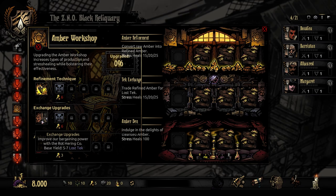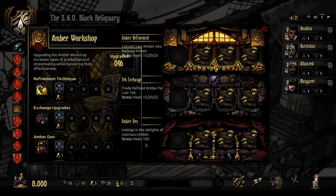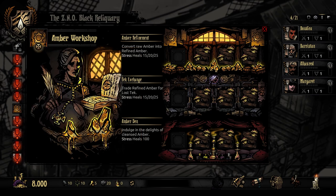Exchange upgrades improve our bargaining power with the Rot Herring company, with a base yield of five to seven lost tech. The amber den improves the den's facilities with a 50% stress buff side effect chance. If we indulge in the delights of the amber, we have a chance to gain a 50% extra stress debuff - but it stress heals for 100 base, which immediately wipes out all afflictions unless you're already above 100. That's insane - super good.